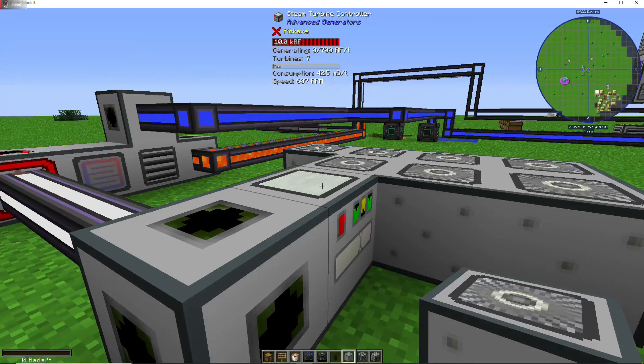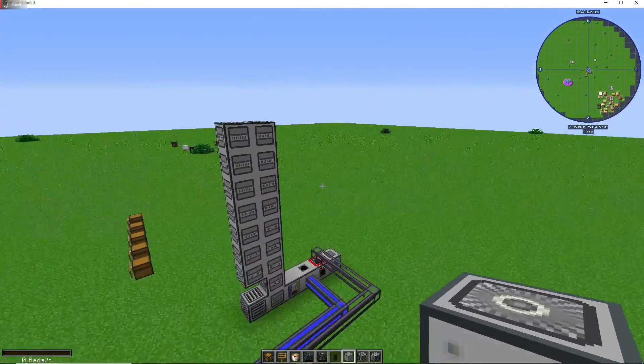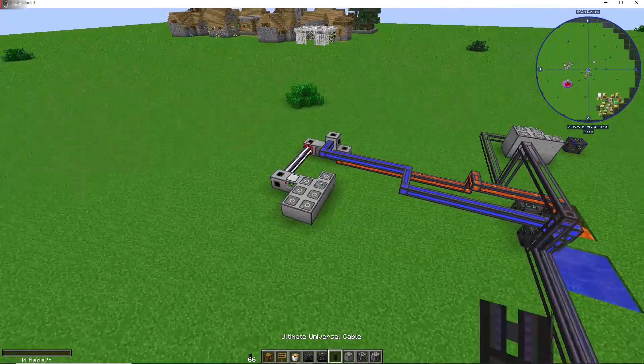You can totally just use the steam turbine as a standalone power source. But combining it with syngas makes the whole system extremely renewable — except for the carbon, but once you get steam going you can eliminate that dependency.